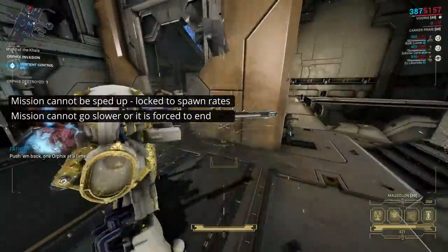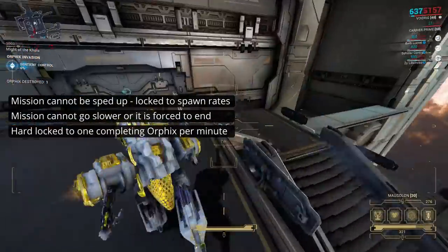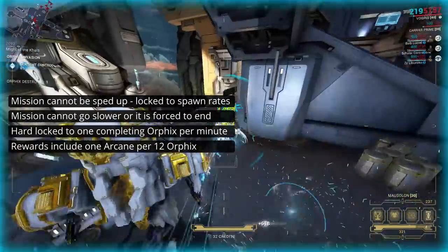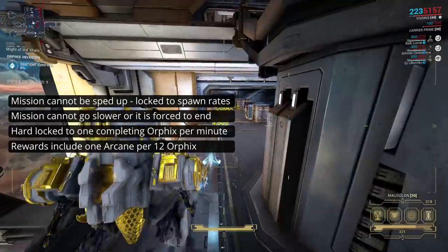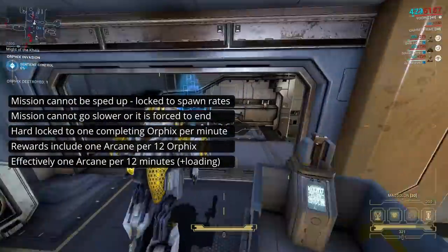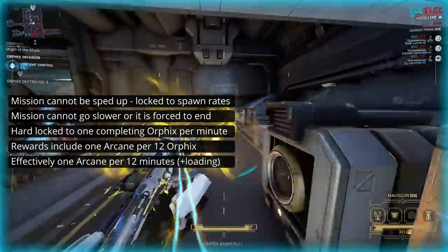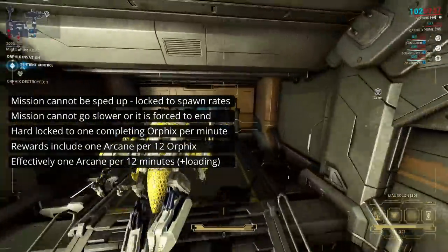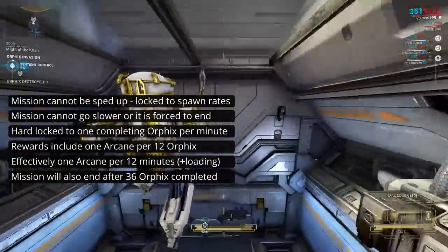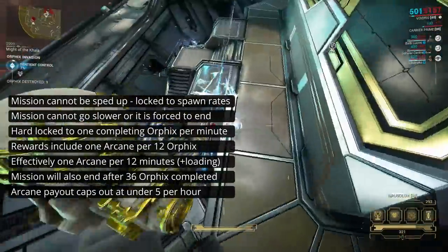You are basically hard-locked to one Orphix per minute, plus loading, pre-objective, and travel time. In terms of rewards, you can get arcanes every 12 Orphix, and some other unimportant rewards like a little bit of Endo every third Orphix that isn't an arcane drop. At 1 Orphix per minute, that's 12 minutes of Orphix for 1 arcane, not counting the extra time on the ends. The mission scales up in difficulty at a solid rate, and it is hard-capped at 36 Orphix, after which you have to extract. Because of this, you can manage 4 arcane drops in an hour, but definitely not 5.